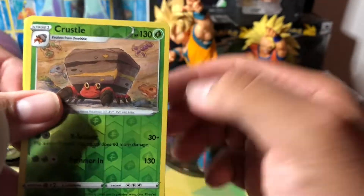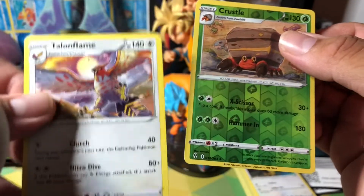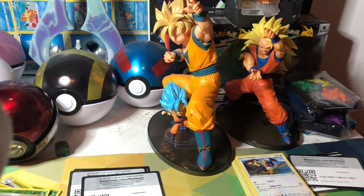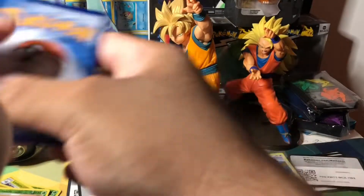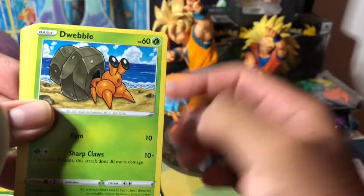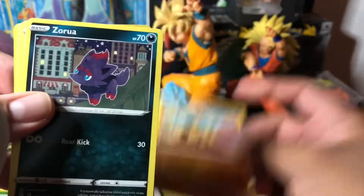Reverse and no holographic. Third white code card. Okay — lantern, treasured energy, digging gloves, bubble, Hippopotas.